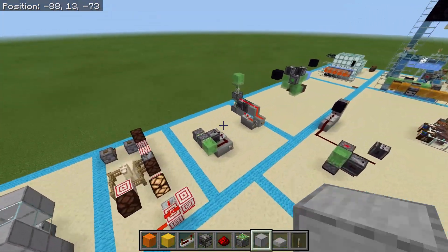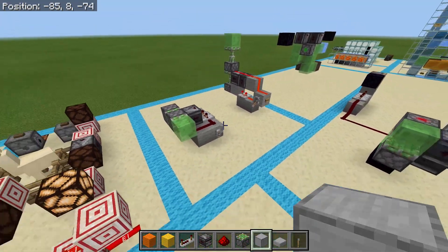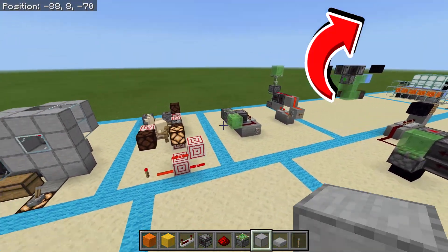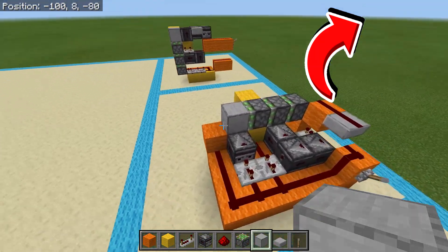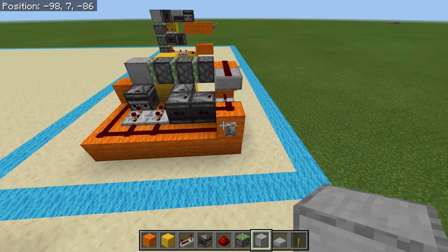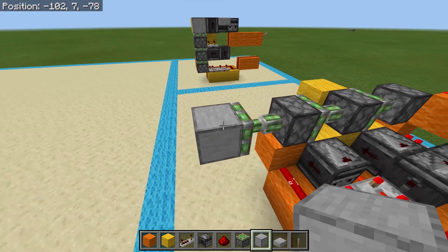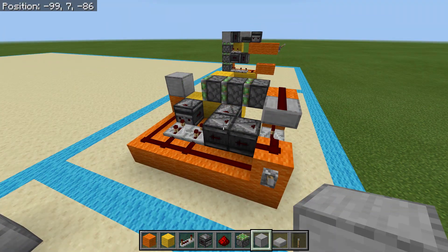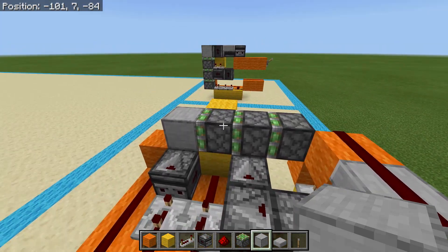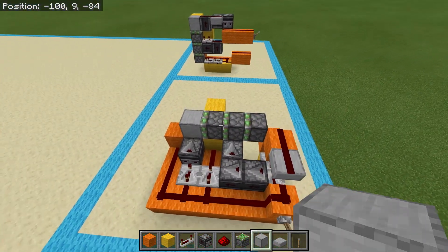In a previous video we did go over double piston extensions, which are much simpler to build. If you need to learn how to build those, go back and watch those first before trying to tackle a triple piston extension. You can see we get all three pistons extending with our block out in the front, and then as we retract it, each piston retracts and pulls the next block in, ending up all of them back in the original position.